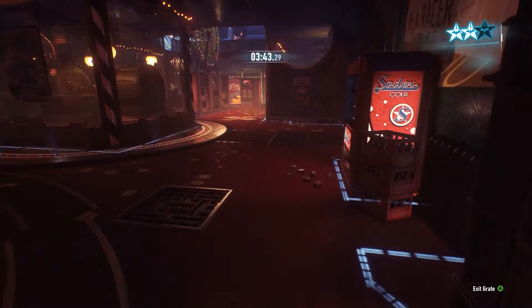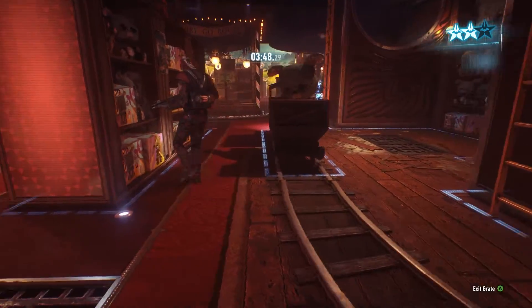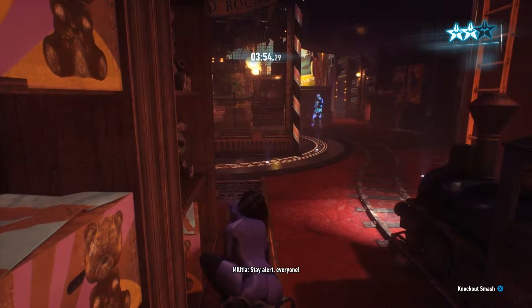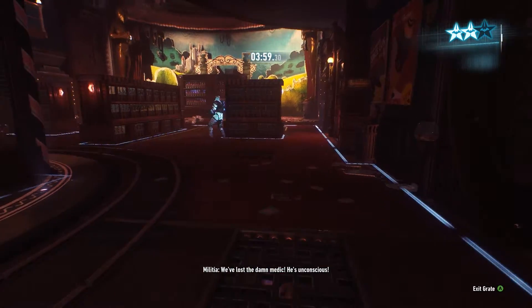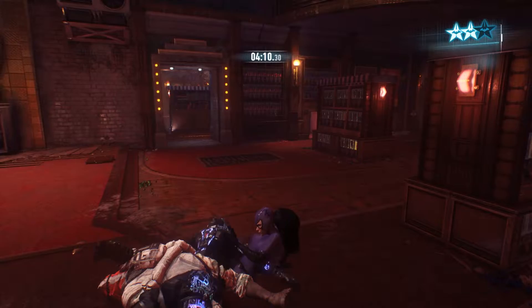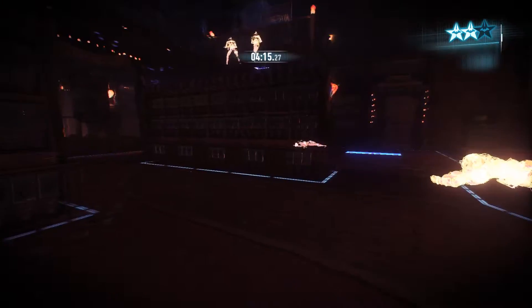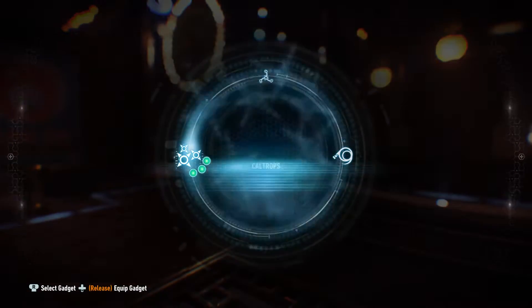There should be two more guys on this floor. The blue guy — don't go for him first. There's a red guy right around here. Be careful, here come the two guards. Get our caltrops ready. Go back in the green.